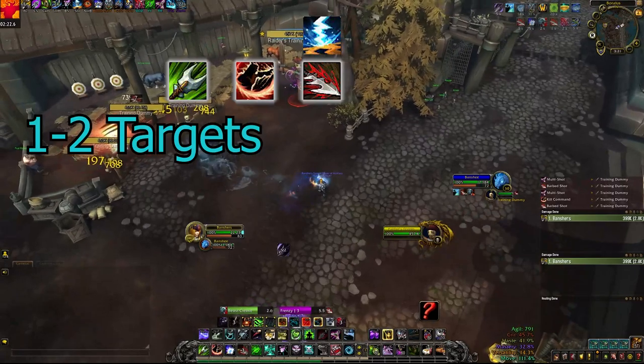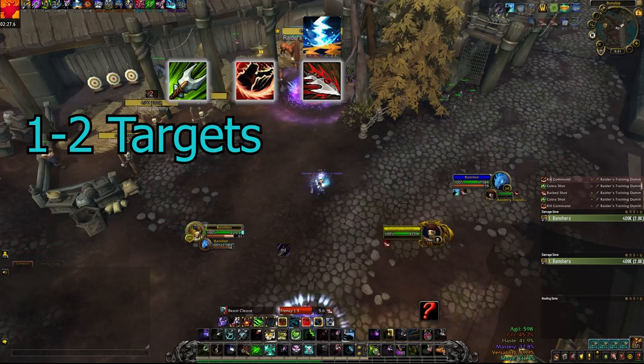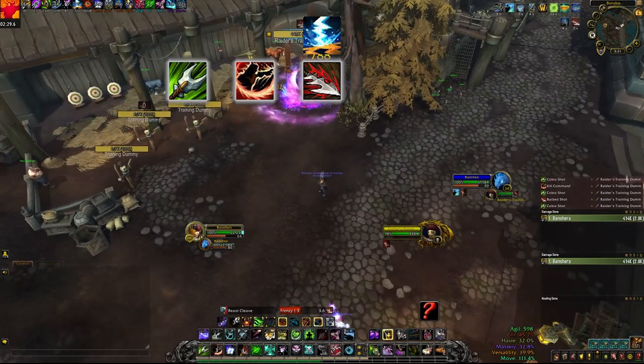At one to two targets, you press Kill Command off cooldown and Cobra Shot just to reset your Kill Command cooldown. And again, at all target counts you're still trying to keep Frenzy up — super important.